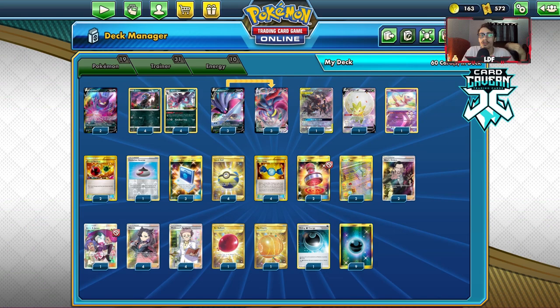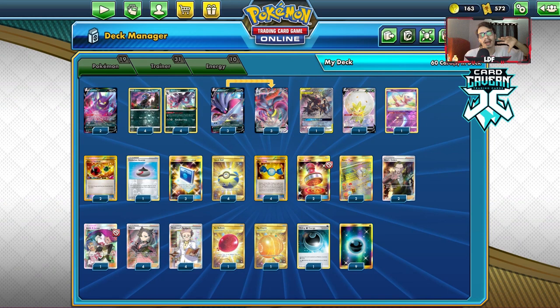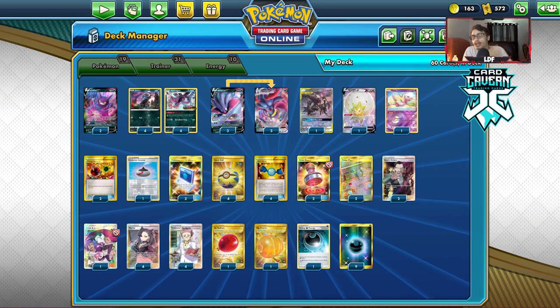Because we have Power Plant, I've decided not to put any Dedenne in the deck myself and have opted for two copies of Crobat — not only because it can attack, but also it's sometimes better to do Crobat than Dedenne. There have been situations where I'll use Dedenne and discard a Hurricane and a Hydrigan just to find stuff. Crobat is sometimes better to draw you into Hurricane Hydrigan as opposed to discarding your hand to find it, because sometimes you're just looking for one more piece to the puzzle.